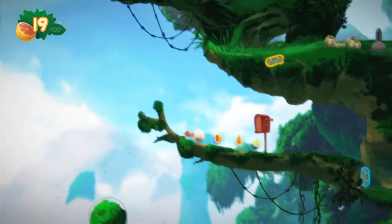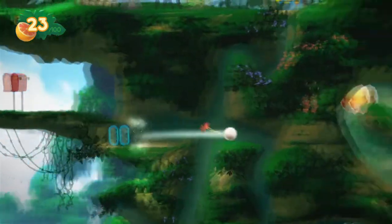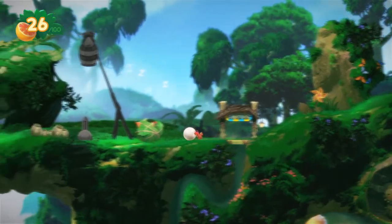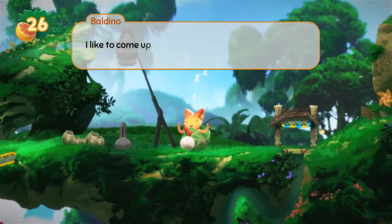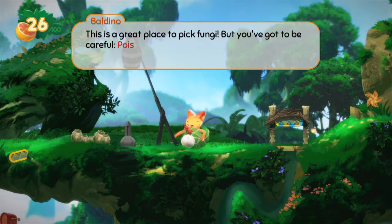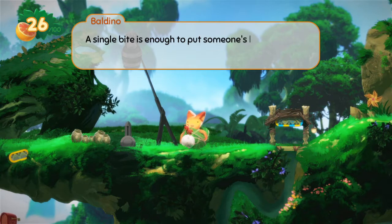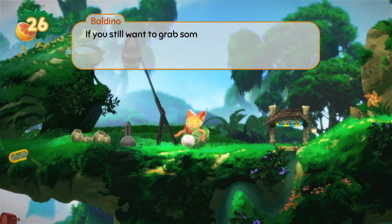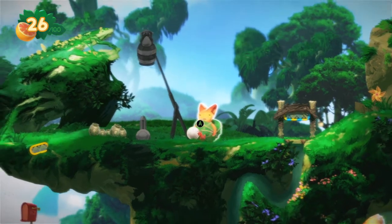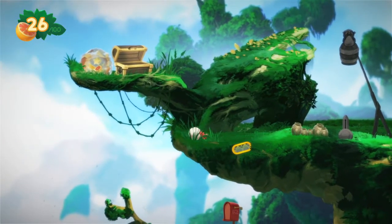What's down here? We do have a mailbox, but it doesn't seem to actually do anything. Oh, we got secrets — there are secrets in this game. Hi friend. Baldino: 'I like to come up here looking for mushrooms. This is a great place to pick fungi, but you've got to be careful — poisoned toadstools like to grow near the cove mushrooms. A single bite is enough to put someone's lights out for days. If you still want to grab some shrooms, I recommend the cliffs on the east side — that's where the juiciest grow.'